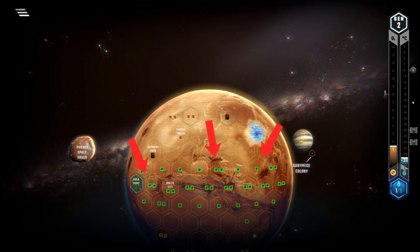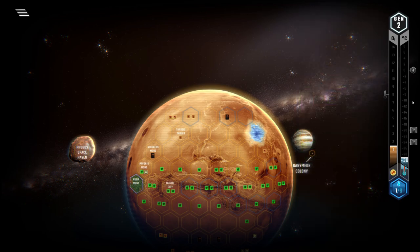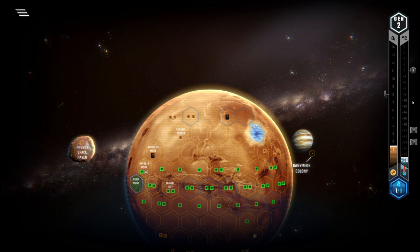Reserve the best spots with cities and fill in the gaps with greeneries. Other great cards for this strat are obviously efficient plant producers like Kelp Farming and Bushes, but also cards like Immigrant City, Rover Construction, Herbivores, and Pets. Another note on this strat: while going for a heavy ground game, you actually benefit from the game ending sooner rather than later, so also try to do some terraforming on the other tracks.